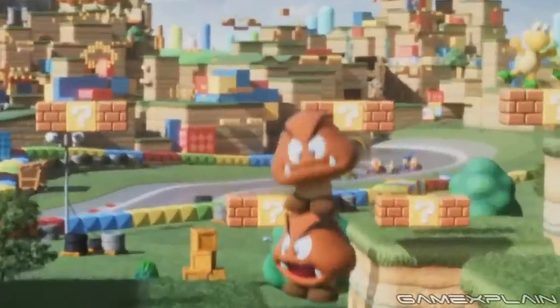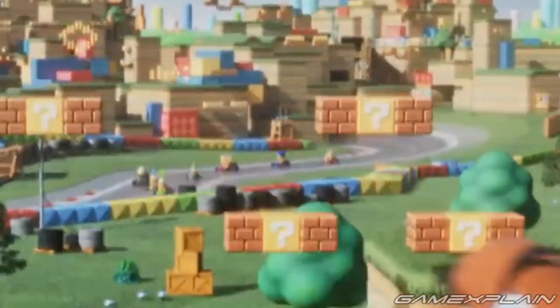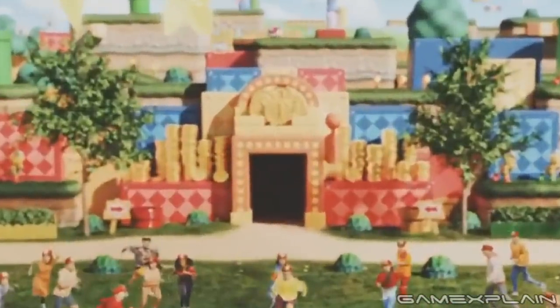We also get our first tease of the Mario Kart ride as a race track comes into view, with the Koopalings duking it out mid-race. In the next scene, we can just barely see what appears to be the handle of a slot machine, which we get a better look at near the end of the trailer. It appears to actually be a slot machine-shaped entranceway flanked by some coins, so there's likely going to be some kind of coin-based activity inside that room.